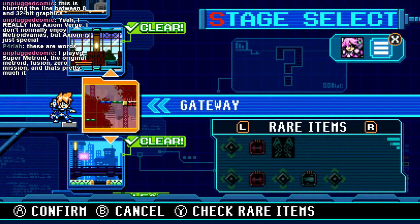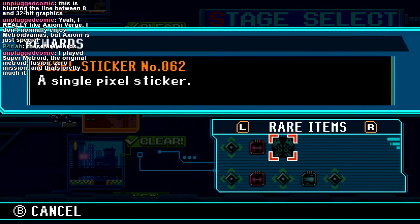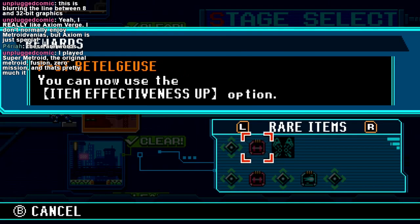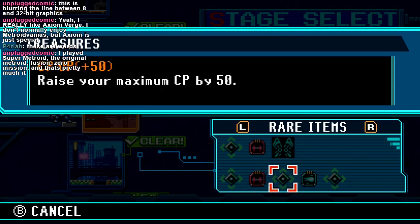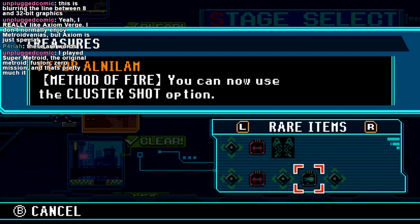In a way it's good because that way Call E isn't in a bad game. Why is there a blooper for the pixel art for this one? Item effectiveness up — that's probably just healing items. Crash Bolt. Method of fire. Cluster Shot! Ooh.